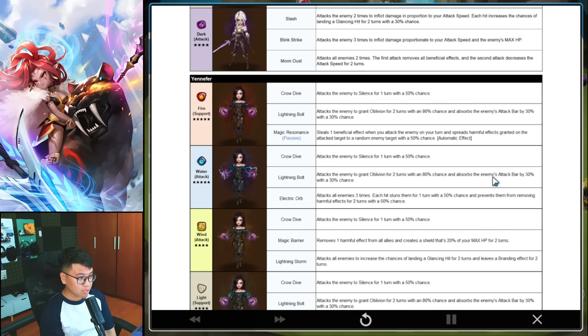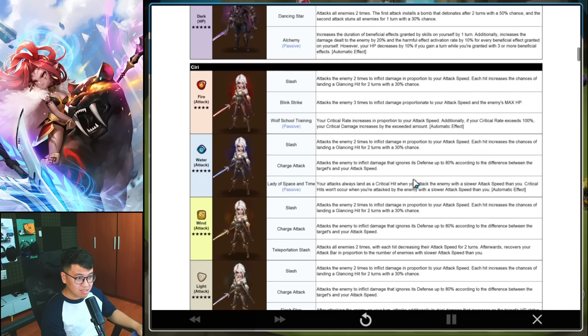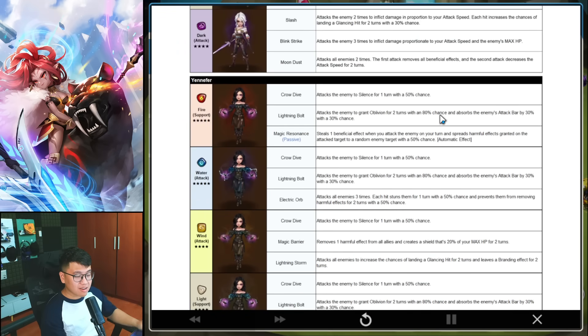Water Yennefer is a 5-star as well. We have Silence, Oblivion — another Oblivion! — and attack bar absorption. Skill 3 attacks all enemies 3 times; each hit stuns them with a 50% chance and prevents them from removing harmful effects — so stun and blocking cleanse at the same time. Oblivion, stun, block cleanse, and silence. This is going to be great for combo with Layla — very, very anti-passive meta. This is a huge boost to CC comps with speed-scaling damage dealers and Oblivion.